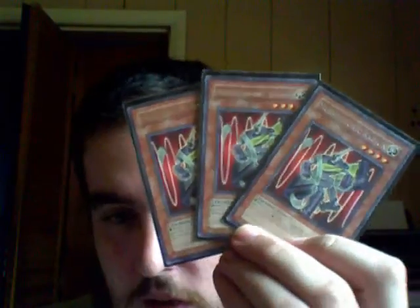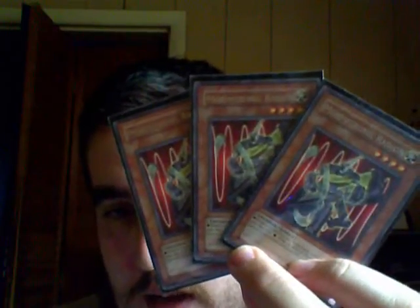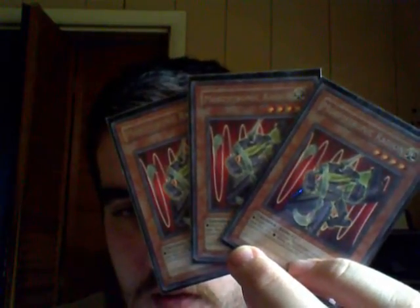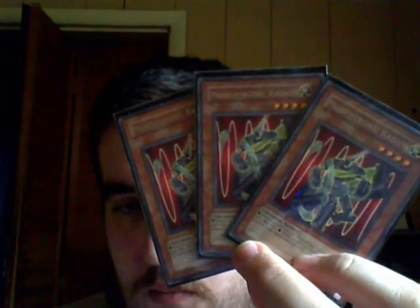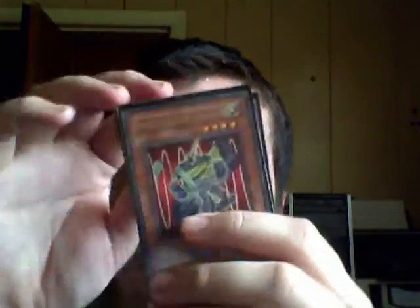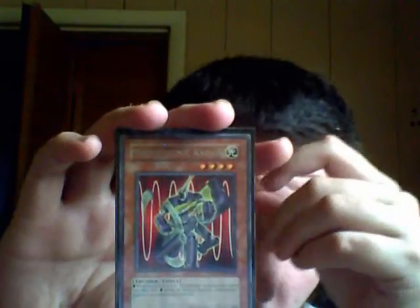Last monsters — those are Morphtronic Radeon. I run them in 3, because when you've got 2 on the field they become pretty badass by themselves. It's a Light level 4 Thunder — the only non-Machine in the deck. When in attack position, increase all other Morphtronics on the field by 800 attack. When in defense position, increase the defense of all other Morphtronics by 1000. So when this card comes onto the field it's an automatic 1800, or if it's in defense it's an automatic 1900. It's a really good level 4 monster, and if more than one is out when you have Cell Phone, you can have a crazy Cell Phone on the field.